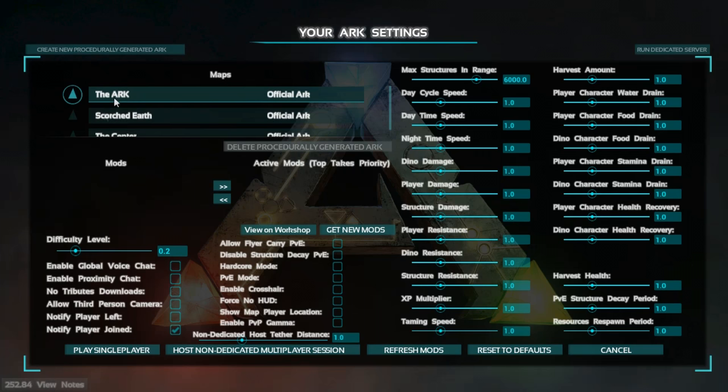First off we can switch to whatever map we want. If we bought the Scorched Earth DLC, that's up there. I kind of recommend starting on the regular ARK map versus the Center on PC, because the Center takes up more resources. So if your PC isn't that great, I would stick with that one. The Center is a little bit better looking and larger, and I think that's why it takes up more resources.